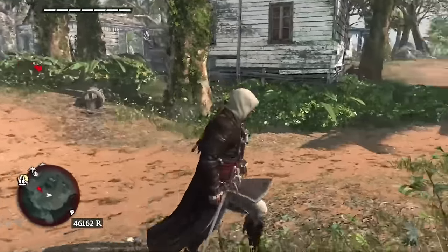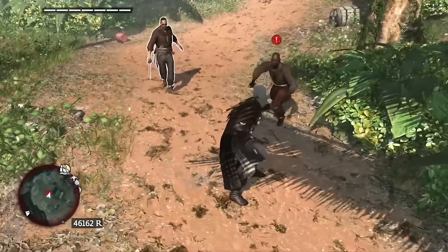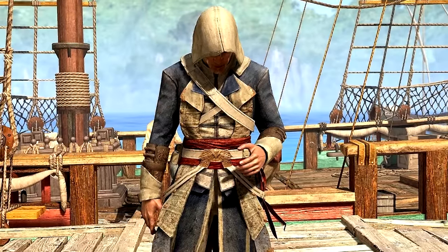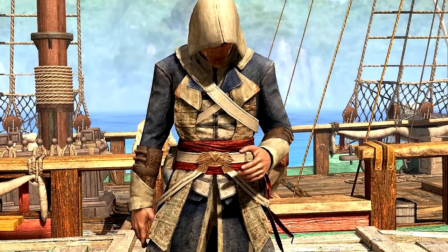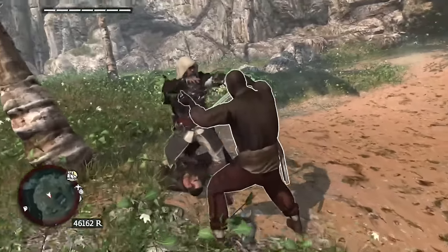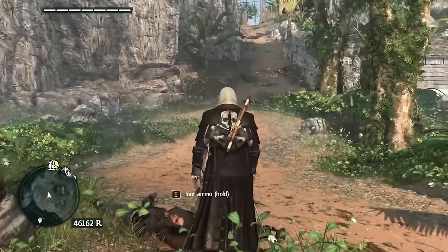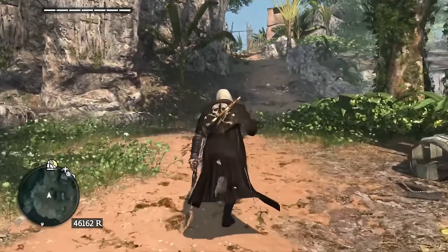I'll give an honourable mention to the Governor outfit. Much like the Pirate Cloak, its primary colour is a simplistic black. If you remember Duncan Walpole's outfit from the very beginning of the game, it's kind of similar — it replaces the dirty blue colour for a more sleek black hue, which to me is much more stylish than Duncan Walpole's outfit, but also pays homage to it.